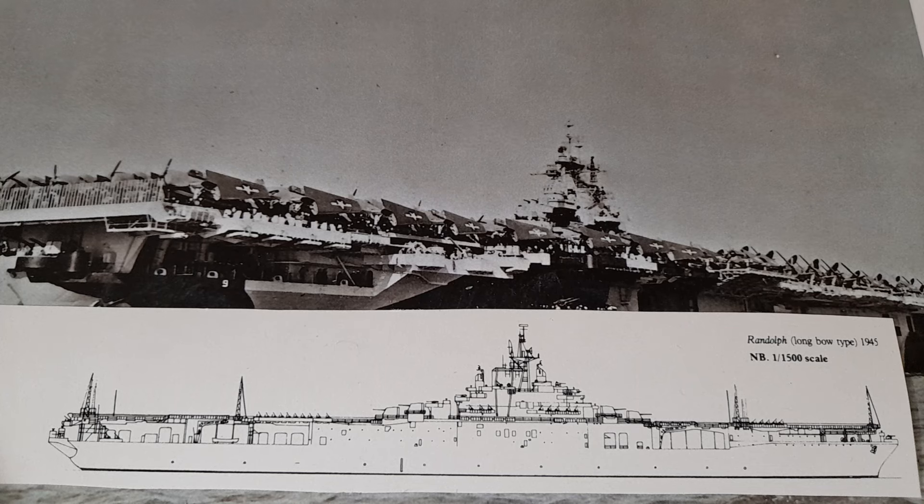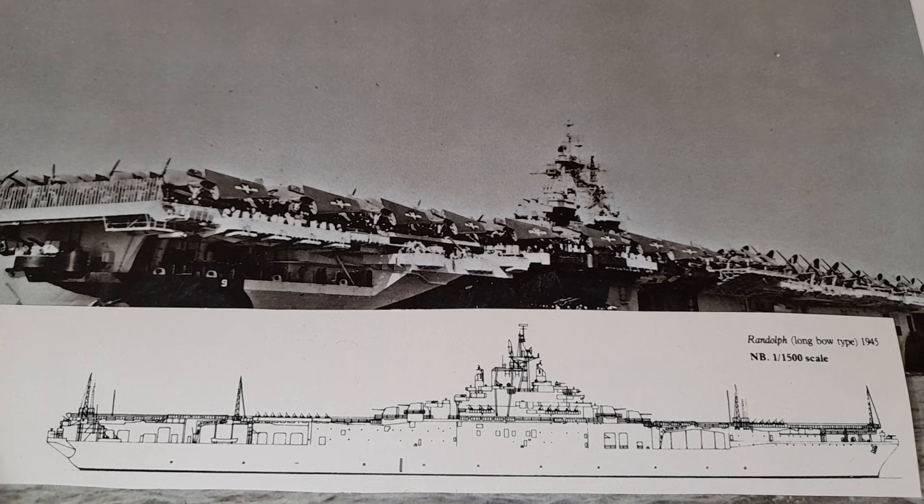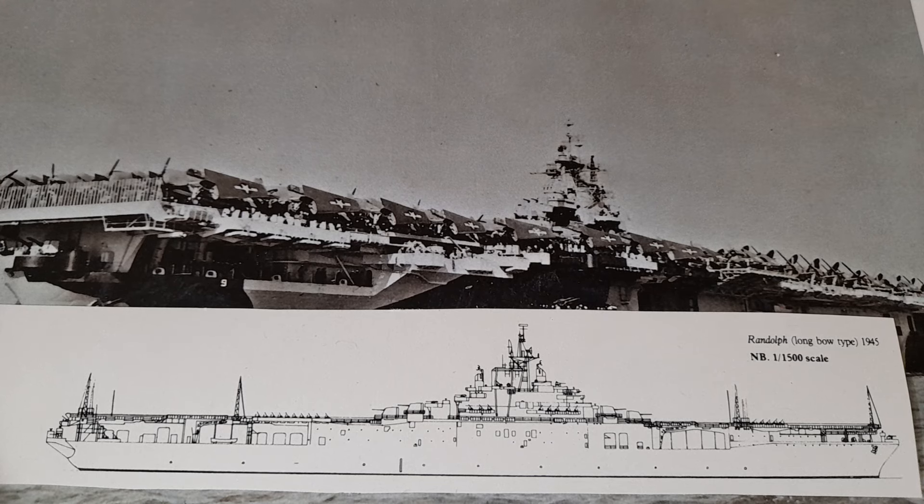It's a good comparison of how the two types operated in combat — although, as I say, between the quality of the air wings and the levels of training of their crews, it wasn't really a fair fight. There was also the awkward fact that the Japanese were badly outnumbered: there were seven US fleet carriers at the Battle of the Philippine Sea, and of those seven, five were Essex and her sisters — a very formidable concentration of firepower.